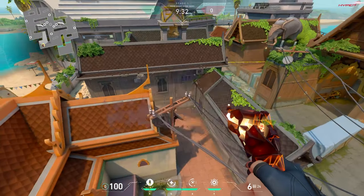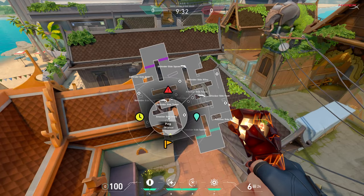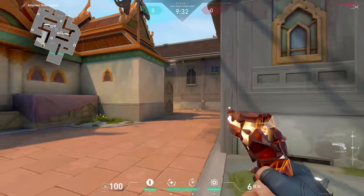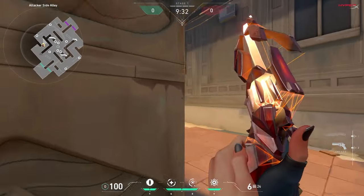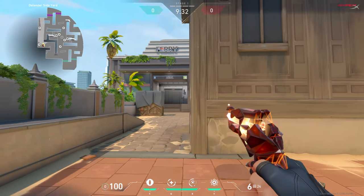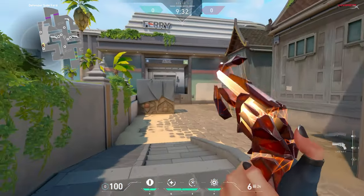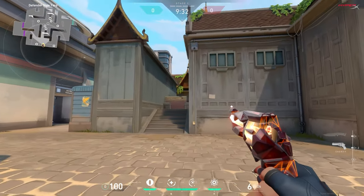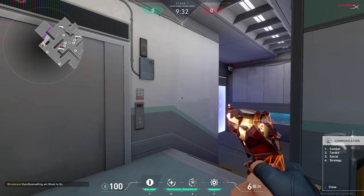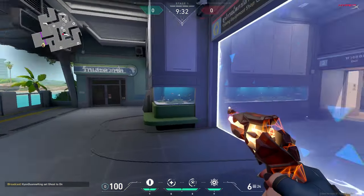This is very interesting - what are these called? Attacker side alley, defense side yard. So you go through here and you can have your short range fights here. I like how this map is supposed to be long range fights to warm up, because there's a lot of space for long range duels, but also watch out here for close range. Up here we have what I guess is the defender side spawn.